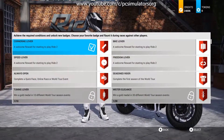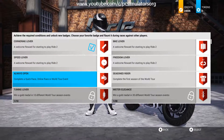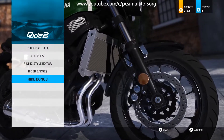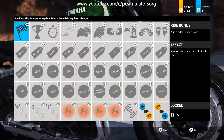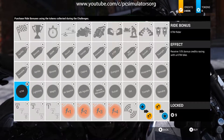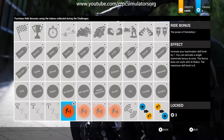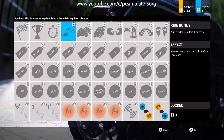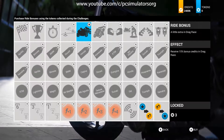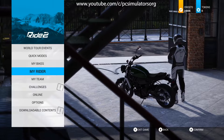Ride Badges lets you see what badges you've achieved — like achievements — and keeps a track record. Ride Bonus shows extras: for example, a 10% bonus on credits when racing with a Yamaha bike, or extra credits for using a KTM bike. You can achieve these bonuses or even buy them.